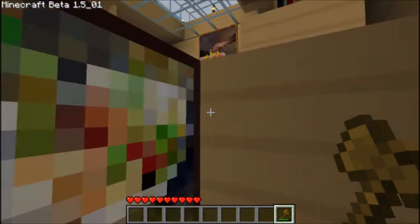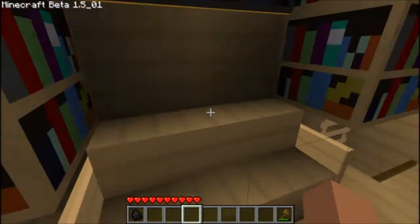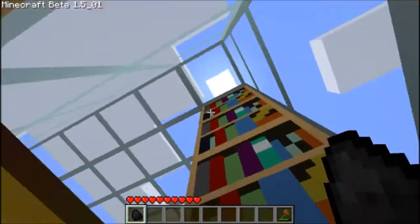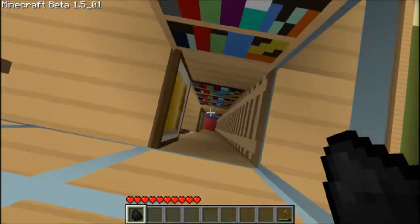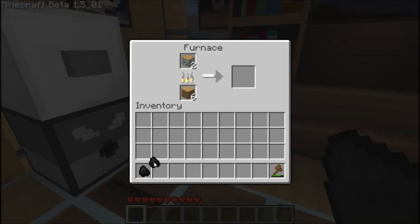So I have the furnace up here. Put wooden plank on the bottom and wood on top — that will result in charcoal. The charcoal cannot be stacked up with coal, but it has the same use as coal: same level of lighting and everything.